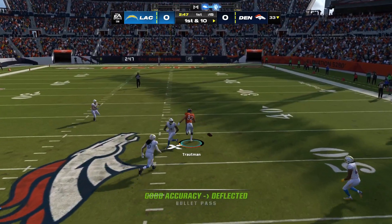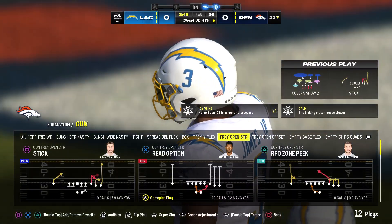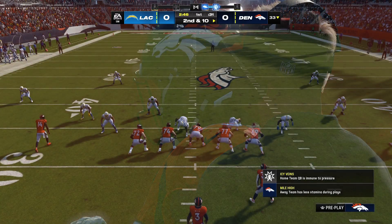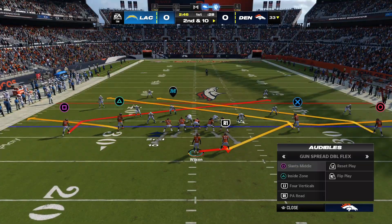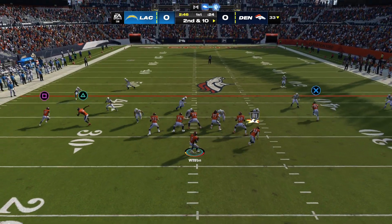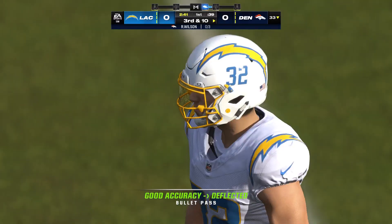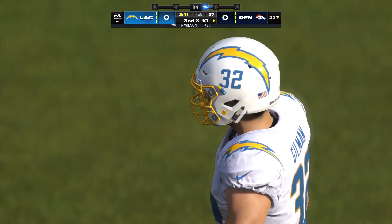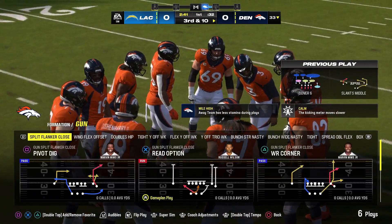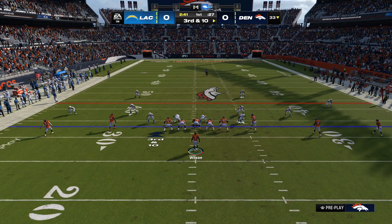Wilson to throw and his throw's going to be incomplete. Anytime the ball is thrown in the middle of the field and pops up in the air, I expect someone to catch it — doesn't matter whether it's offense or defense, because there's usually a great amount of bodies in that part of the field. In this case, no one came up with it. Second and ten — Wilson again — and it's knocked away, incomplete. Zone coverage there, playing deep, not much of a window.